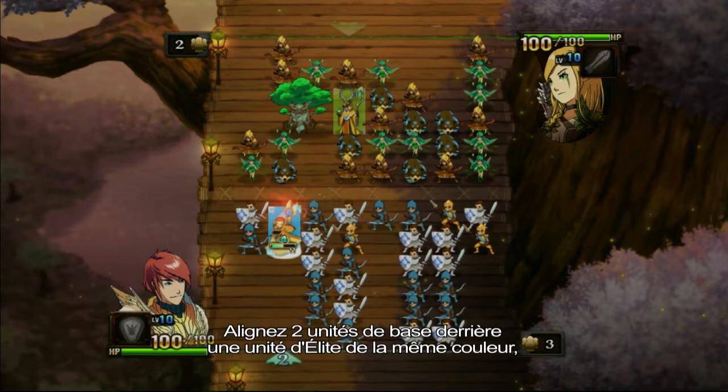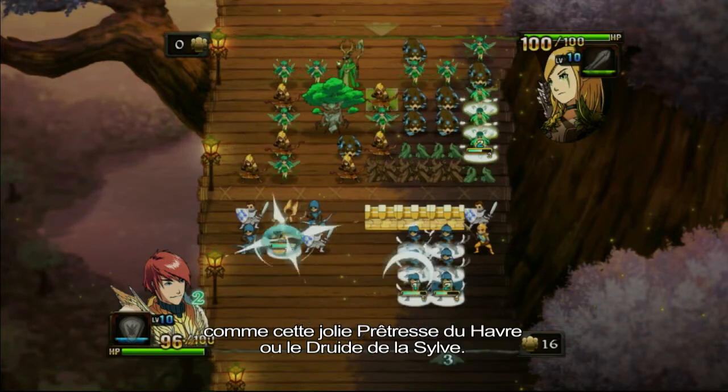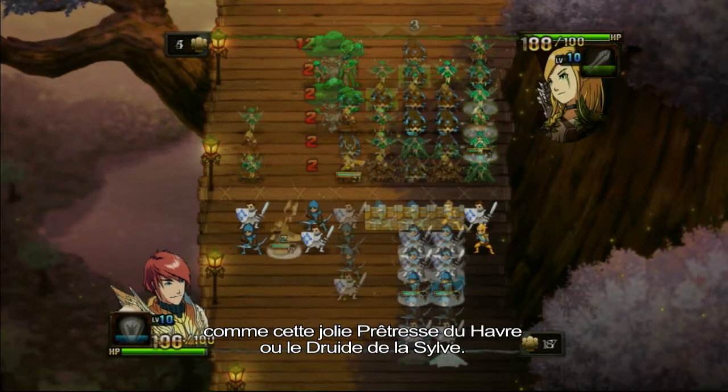Align two core units behind an elite unit of the same color — say, the lovely Priestess of Haven, for example, or the Sylvan Druid.